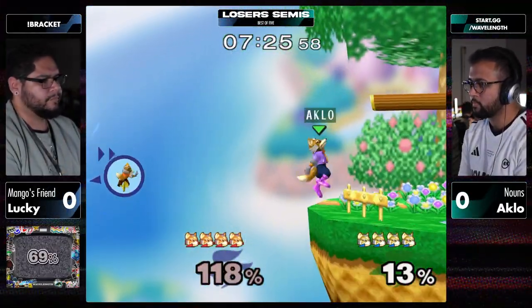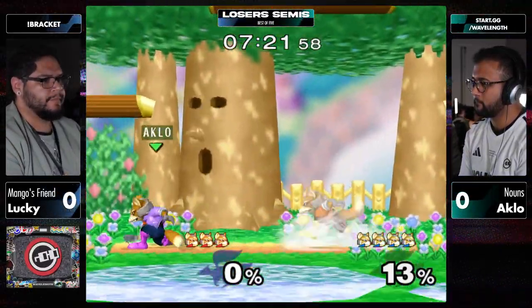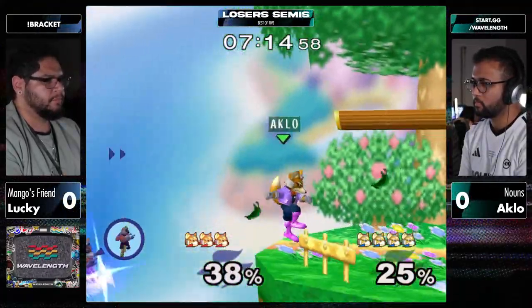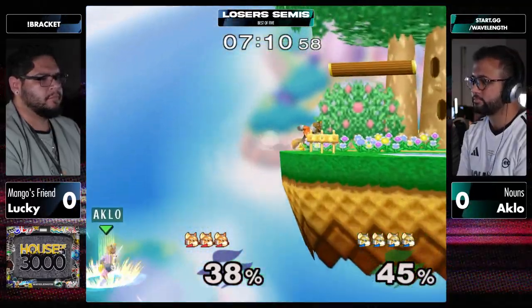The edge-cancel forward air and a back air. I like that recognition because normally you see the left-in-style back air, rising back air to cover multiple angles. But using the forward air there to push off on the shield into another hitbox was gorgeous.